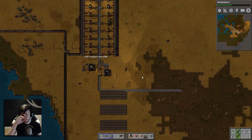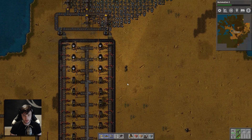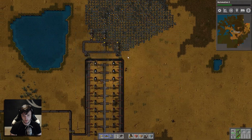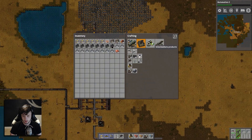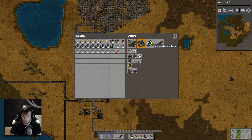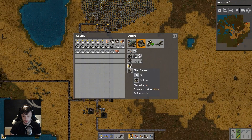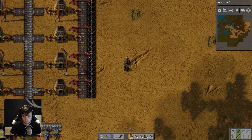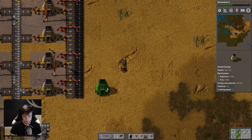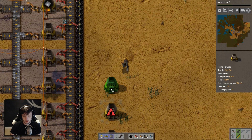Let's grab some more transport belt. We're already getting all of this together. I also need some more copper getting done — copper getting made as well. So why don't we go — we've got thirteen of these, so one two three four five six seven, there we are. Let's make this second one copper.